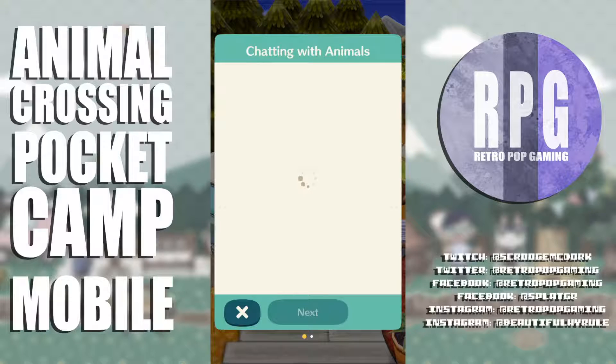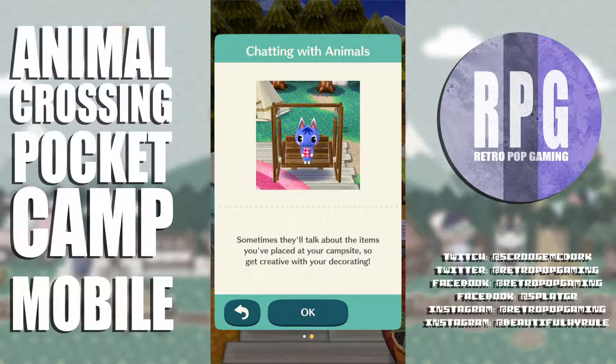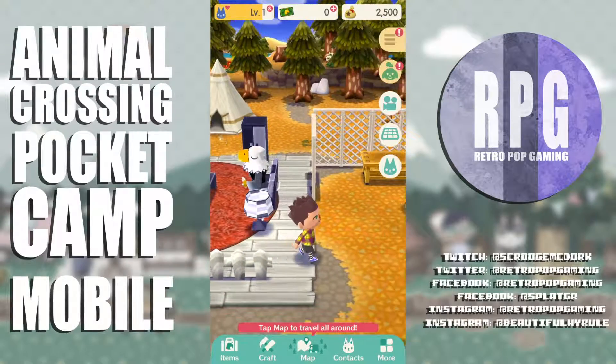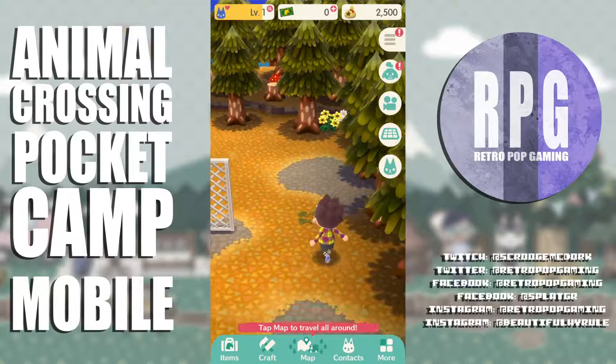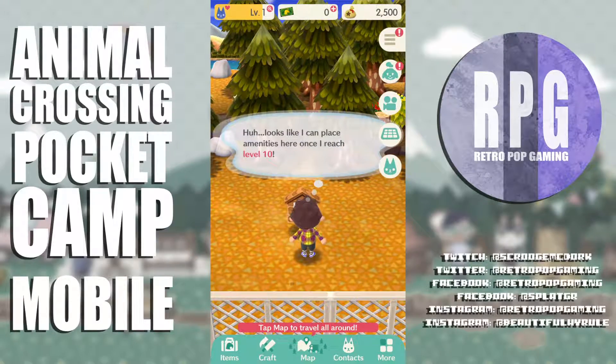Chatting with animals tutorial: chat with animals you're hosting at your campsite to raise your friendship level and get more crafting materials — sometimes they'll talk about items you've placed at the campsite, so get creative with your decorating. I can place amenities here once I reach level 10 — but since I'm only level 1, that'll be a while.